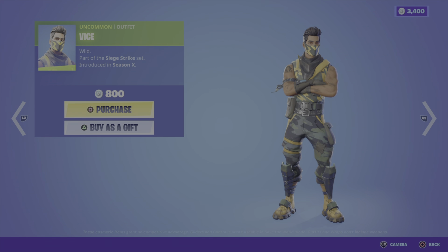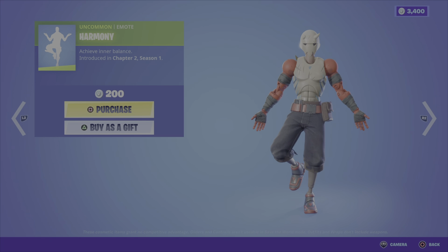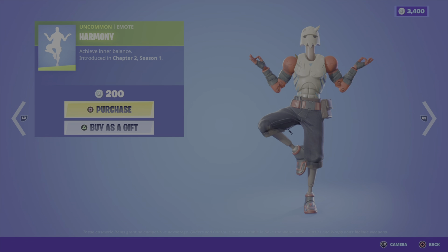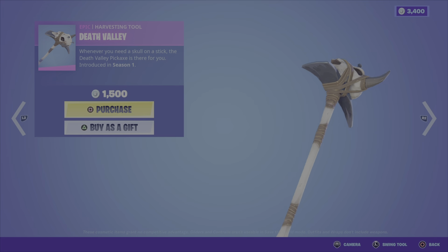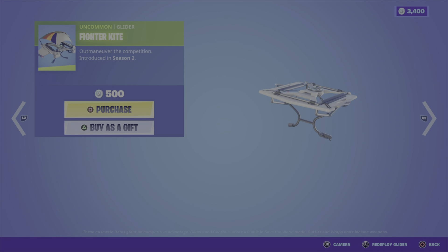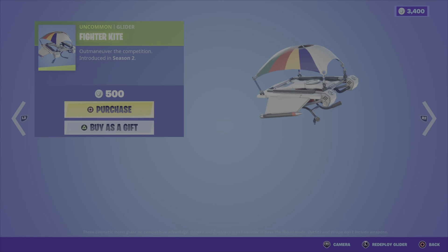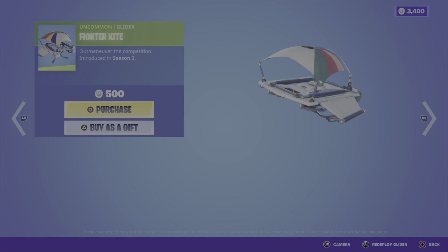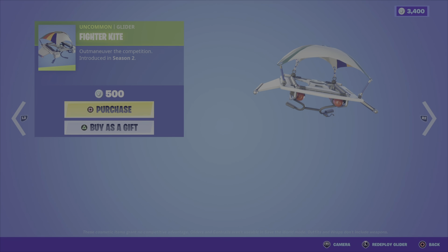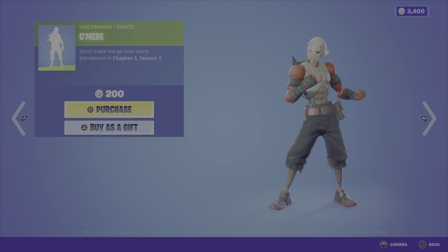Then we have the Vice outfit from the Siege Strike set of Season 10, nice and cheap at 800 V-Bucks. The Harmony Emote, Chapter 2, Season 1, 200 V-Bucks. The Death Valley Harvesting Tool from Season 1 — quite pricey at 1,500 V-Bucks. We have the Fighter Kite Glider from Season 2 — I'm not a huge fan, there are many gliders that look just like this with various styles and color differences — 500 V-Bucks. We have the Khmer Emote, Chapter 2, Season 1, nice and cheap at 200 V-Bucks.